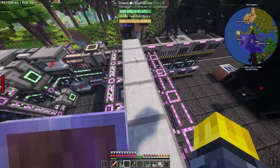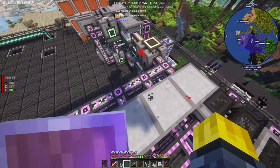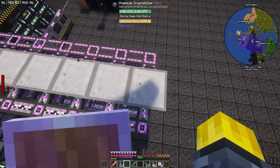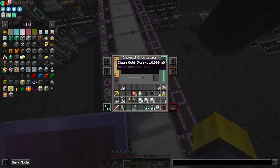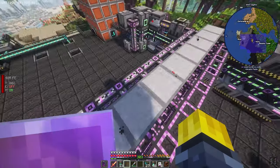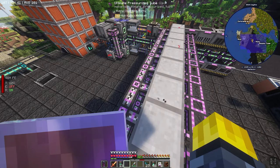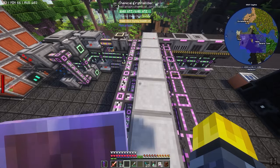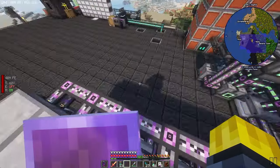It's going to clog up once we reach a certain point where one pipe is empty. There might be half an amount in one, a quarter in another, or literally just one millibucket in another. We're going to have to try to resolve this problem. I'm unsure how to do that at the moment, but we will do our best and think of the best way to handle this.